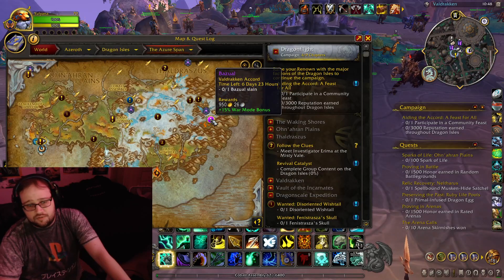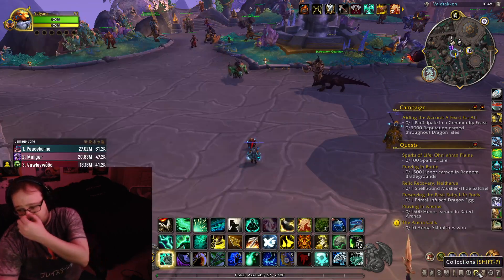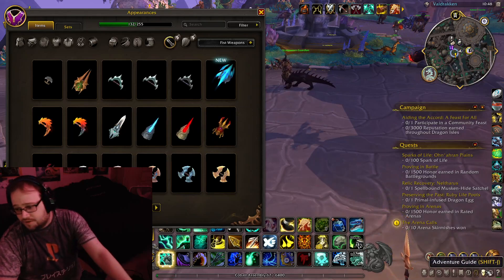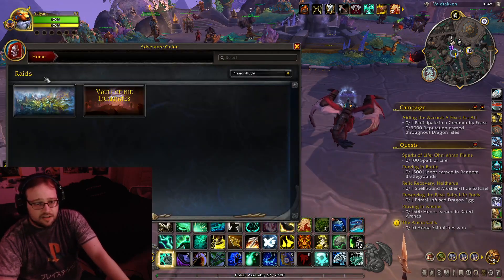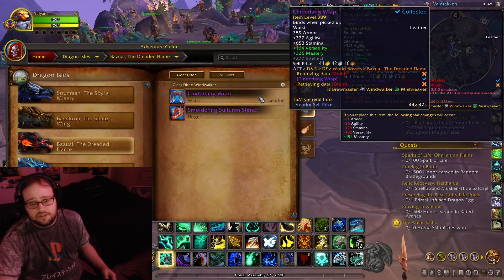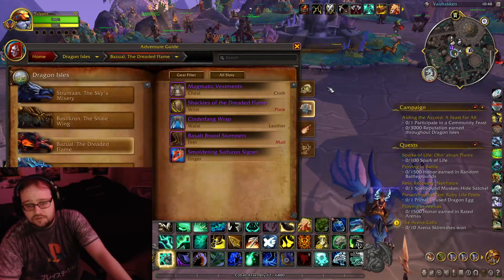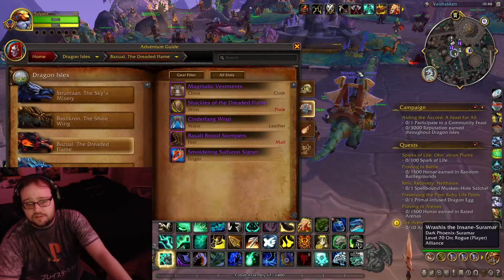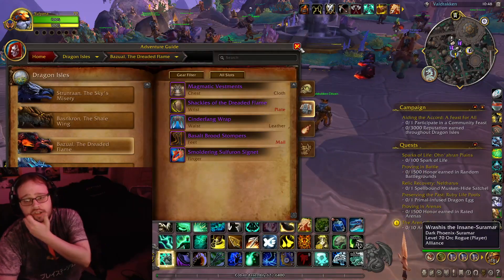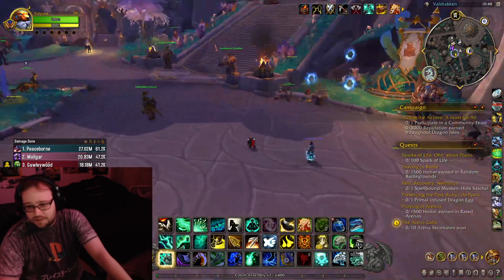PvP world quests are up. The world boss this week is Bazool. He dropped some good stuff. Remember, world boss drops — the journal is a lie. World bosses drop 395 gear. Feet for mail, wrist for plate, waist for leather, chest for cloth. If you need it, go make sure you get them done.